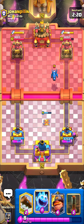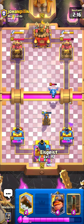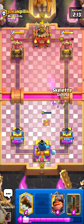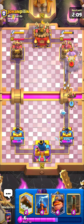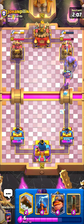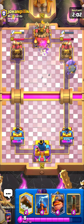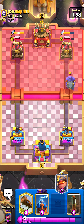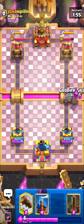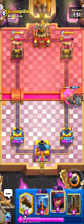Because once they buff her the Miner is going to become useless again — even though it's not in the best situation right now, it's going to become pretty much useless. So let's go for the Hogger over here. If I'm not wrong he should be running Lumberjack Balloon Freeze. Alright, not the best matchup but let's see how it's going to go. Going Mighty Miner over here, leaking a bit of Elixir because there's not much I can do about it.